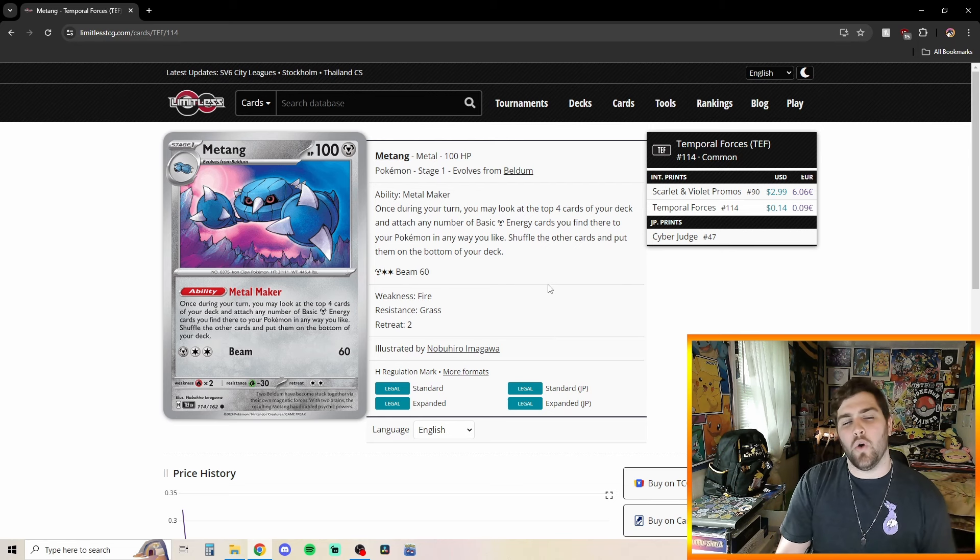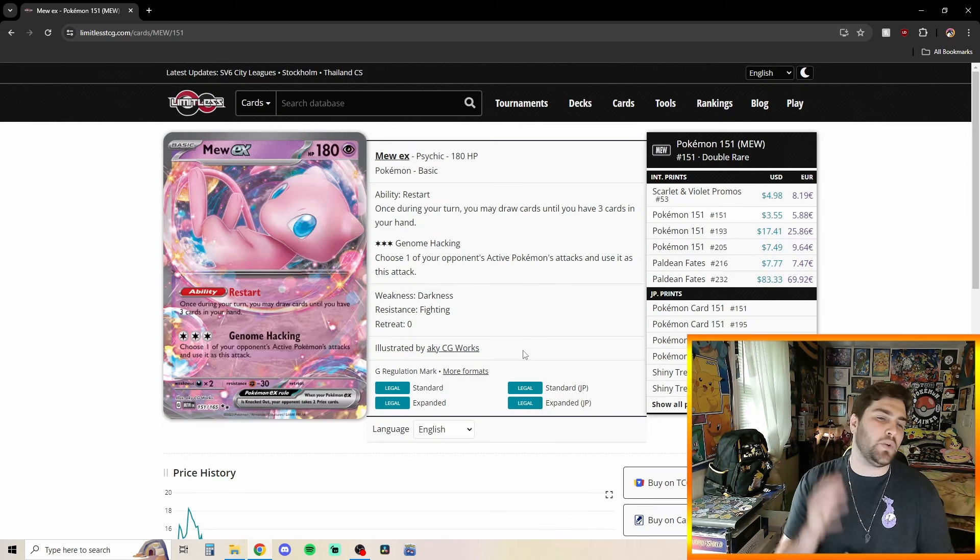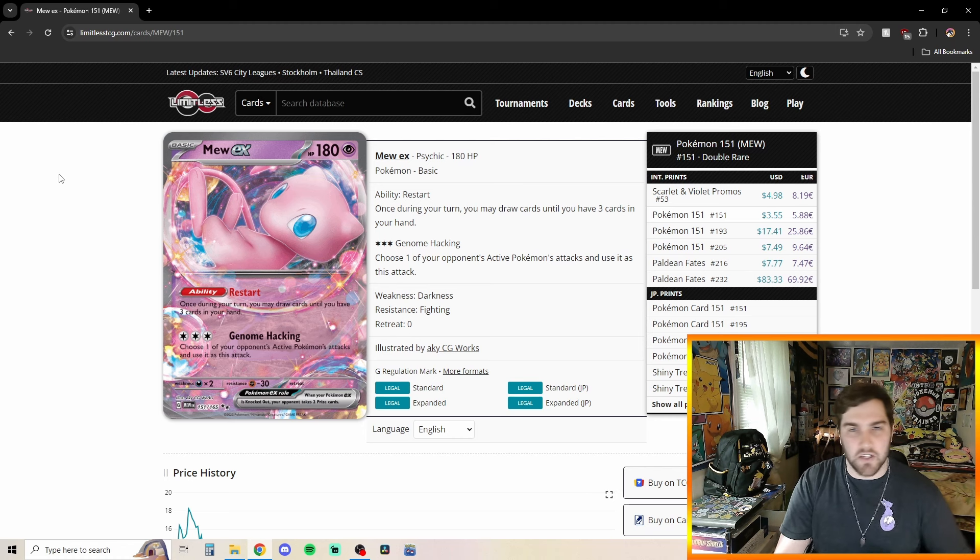Something really cool is you can put basic Metal Energies on any Pokemon — it doesn't have to be a Metal-type. We play one copy of Mew EX, not only for its Ability Restart, because in Dialga you tend to have pretty small hands, sometimes no cards at all. Restart, being able to draw up to three cards, can be really helpful. And its very powerful attack, Genome Hacking for three Energies — choose one of your opponent's Active Pokemon's attacks and use it. So Charizard EX or Lost Impact or anything like that can be really helpful.